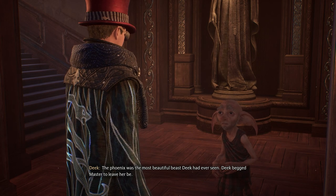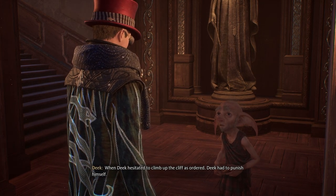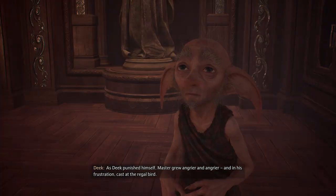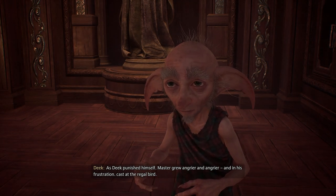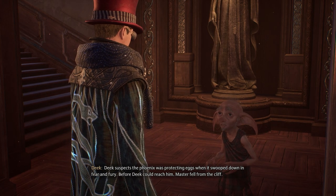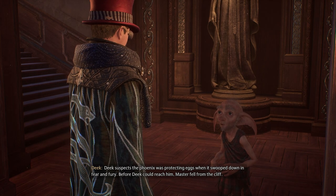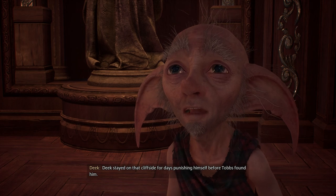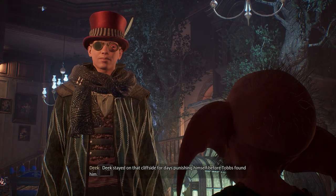The phoenix was the most beautiful beast Deek had ever seen. Deek begged Master to leave her be. When Deek hesitated to climb up the cliff as ordered, Deek had to punish himself. As Deek punished himself, Master grew angrier and angrier, and in his frustration, cast at the regal bird. Deek suspects the phoenix was protecting eggs when it swooped down in fear and fury. Before Deek could reach him, Master fell from the cliff. Deek stayed on that cliffside for days, punishing himself before Tobbs found him.